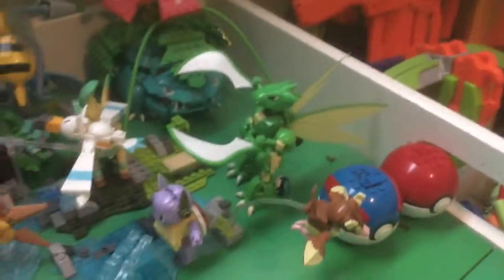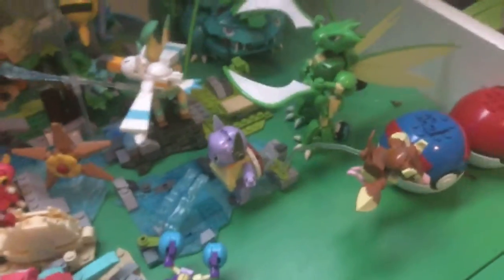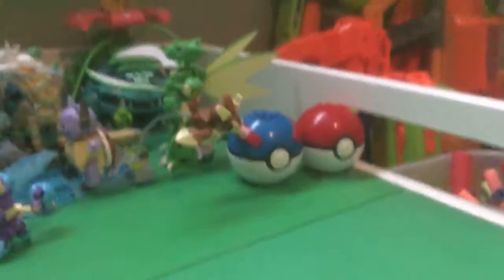We got Beedrill and Venusaur, who are in the exact same set — I think there's some day I'm doing a review on this. We got an Eevee on top of Venusaur. We got a Scyther, I believe. We got a Wartortle with its own piece of land. I kind of broke them up in sections, but I'll show you guys that in a second too.